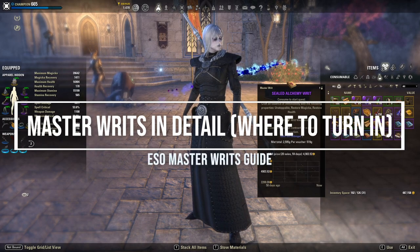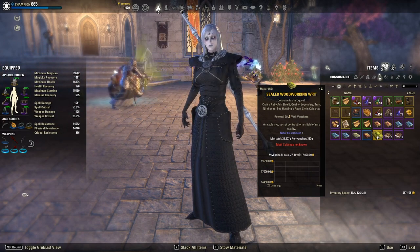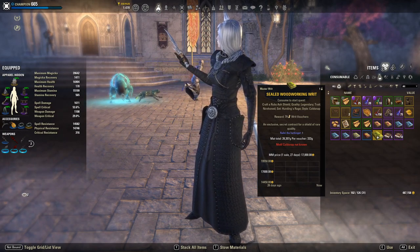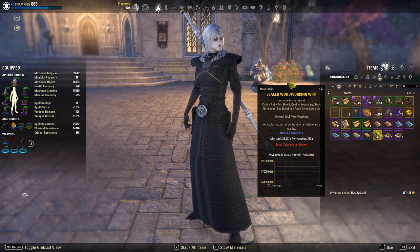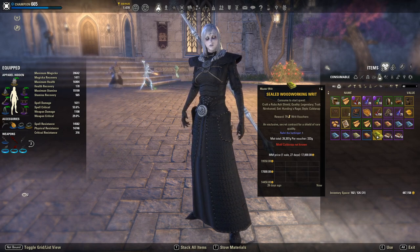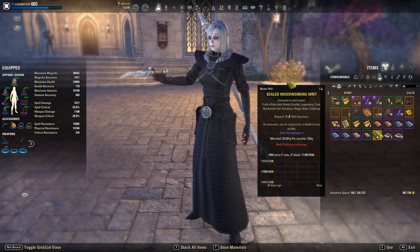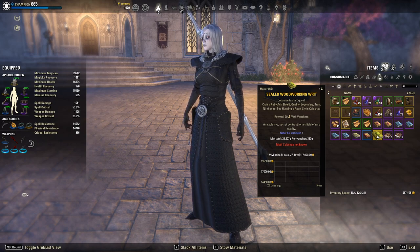Now let's go into the writs themselves in detail. Each writ can drop in blue, purple, or gold rarity. Each is a consumable quest that gives you writ vouchers as a reward. You can only have one master writ quest active at a time per profession — so you can't have two blacksmithing writs active at the same time. You can hold them, but you can't do two quests at once. If you have writs for each profession, you can have up to seven active at a time. The higher the rarity, the more vouchers you will receive.